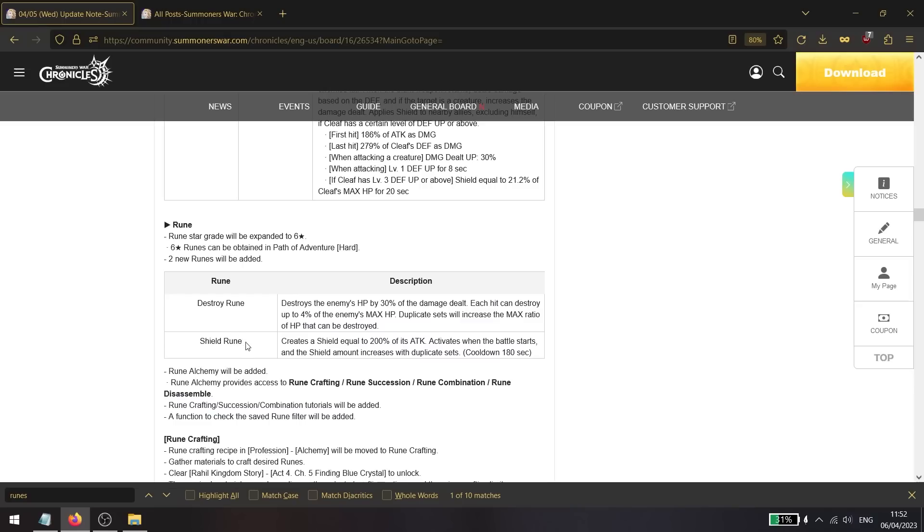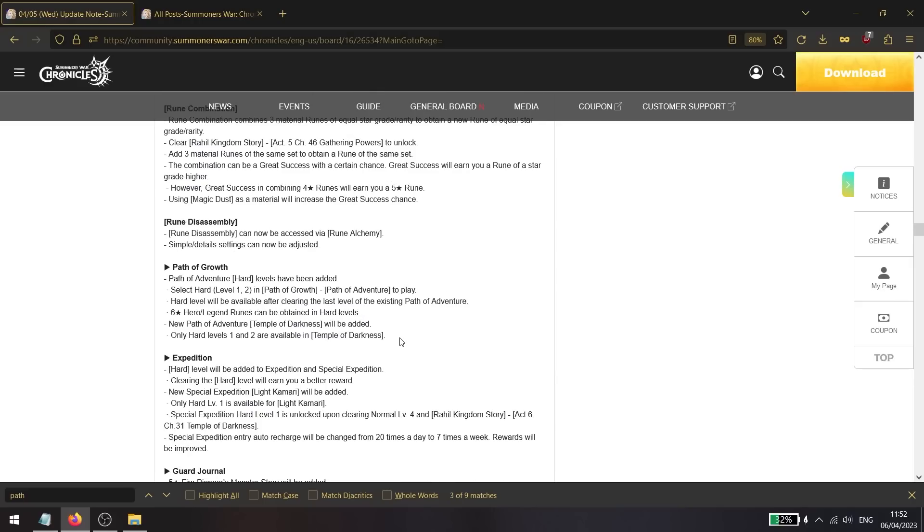Two new rune sets are being added: the destroy set and the shield rune set. Destroy basically reduces the enemy's max HP by a portion of the damage you deal. The shield rune has a three-minute cooldown and constantly refreshes a shield based on your attack, making it a great option for damage dealers in shorter fights.